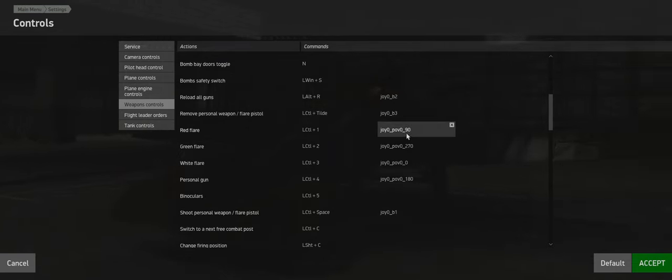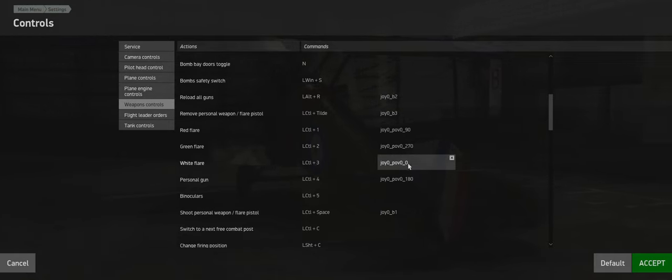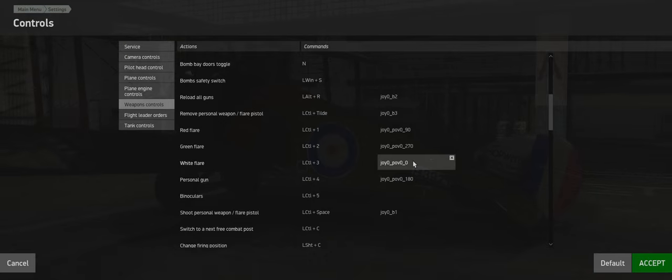Flares are useful to signal other players. Red flare means you're in danger or you've spotted enemy planes. Green flare shows you're friendly if someone is shooting at you. White flare is used if your plane is damaged and you need to make an emergency landing - during World War One you'd shoot a white flare to signal the enemy that you're done and finished. They would then let you be, and this is actually used on the server as well.